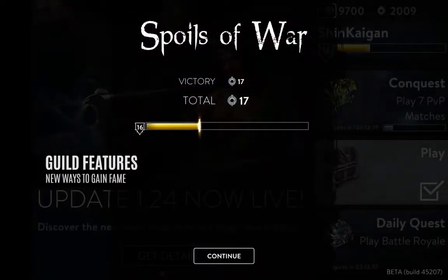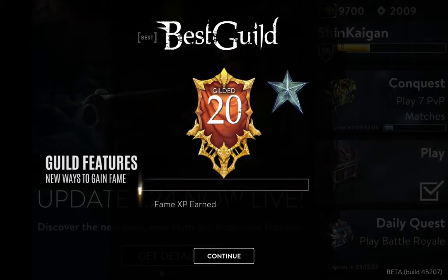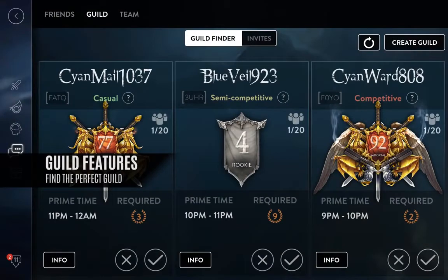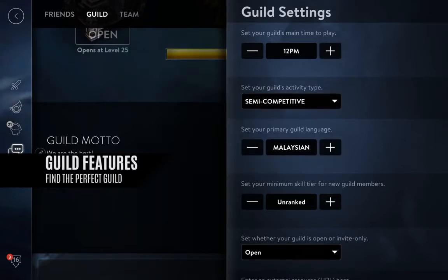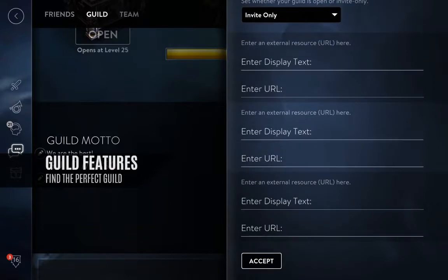Earn guild fame solo, gain even more together. New fame bonuses for playing solo, duo, and earn 120% guild fame for playing as a full three-person party. See three suggested guilds at a time. Utilize new guild traits such as playtime. Set the competitive level for your guild, your preferred language, and minimum skill tier to find the guild that's right for you or find even more members for your existing guild.